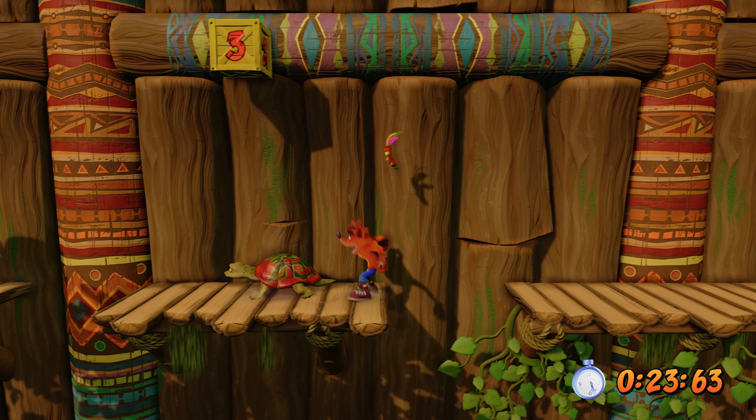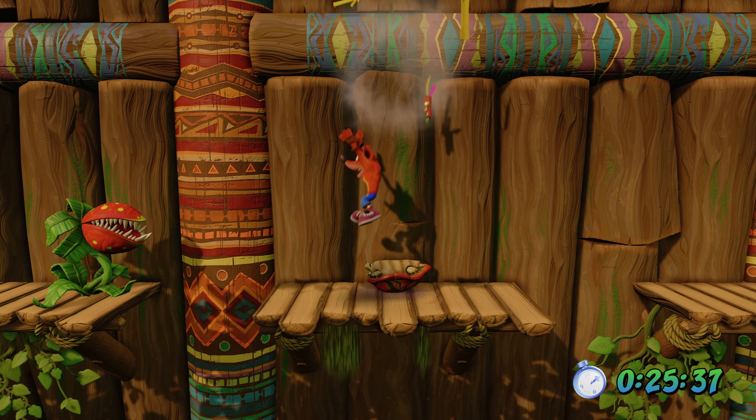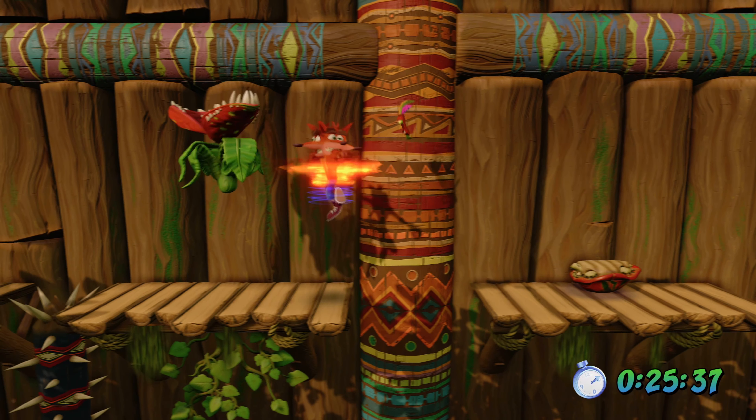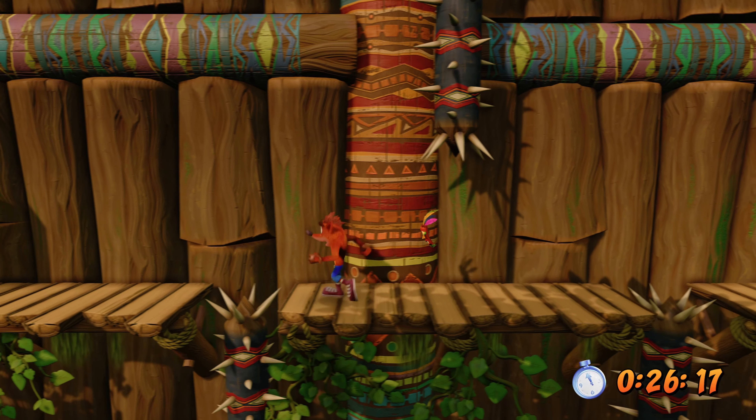Once we get up here, we've got a turtle and another rolling monkey to deal with. Be careful with this turtle here — we want to not kill him, and then once he's flipped over we can jump on his belly and press A to get enough height to get that time box. These time boxes on this mission are pretty critical.